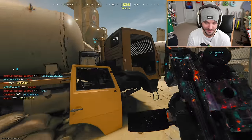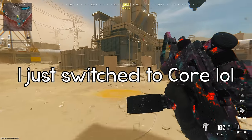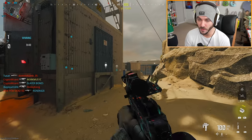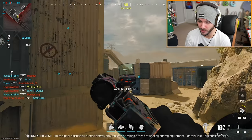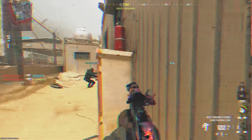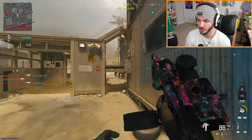I literally just can't move in hardcore Rust, it's just not even good to play. What's nice about the SMG build is we can switch from thermal to a red dot, which might actually make this thing usable.